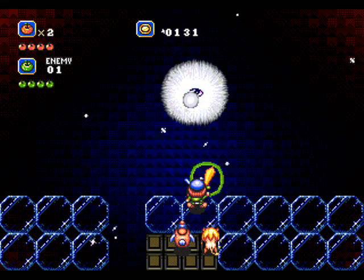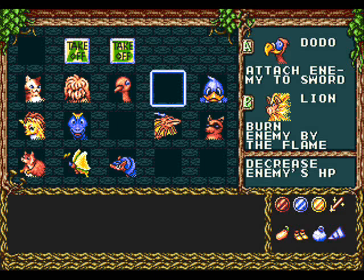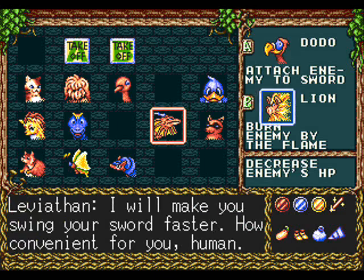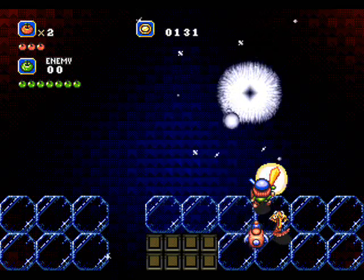This Dodo plus Fire combination does a lot of damage to him, as you can see. He's almost dead — he doesn't even have another form. But yeah, I'll choose Dodo plus Leviathan. Now watch this. See if I can explain this now.